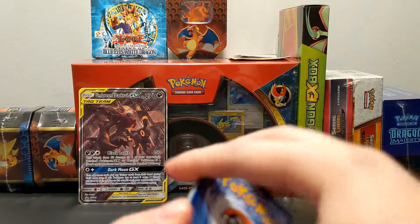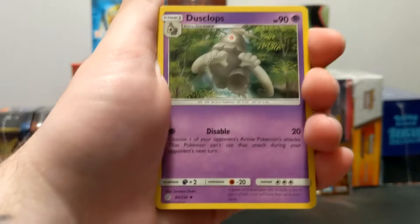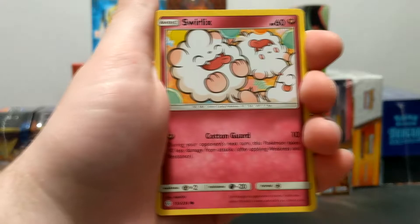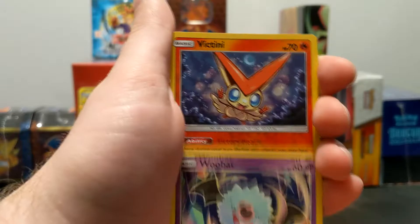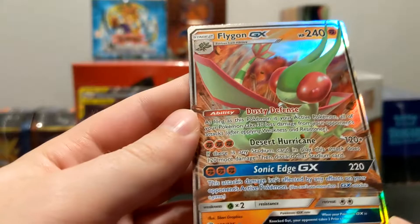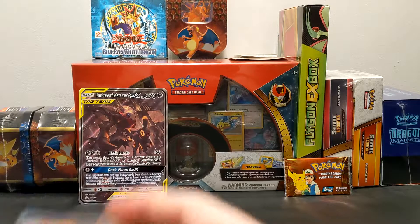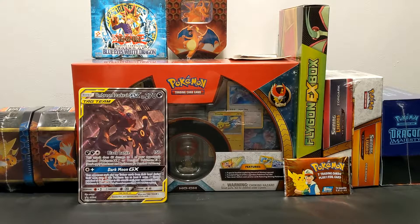Four cards to the front. We got Water Energy, Great Catcher, Dragonium Z Dragon Claw, Dusclops, Koffing, Drillbear, Swirlix, Kricketot, Woobat, Victini which is a Reverse Rare, and — ooh, nice! We got Flygon GX! Which is a bit miscut — you can see at the bottom the black line is kind of pushed all the way down compared to the top. But nonetheless, we finally got an Ultra Rare pull rather than just straight Holos.